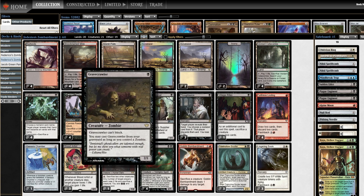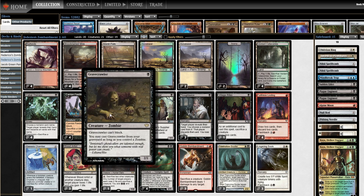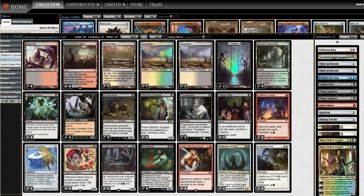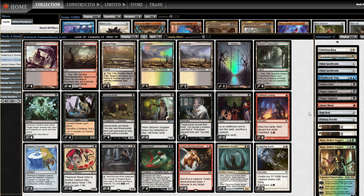Zombardment was brewed up by Sam Black back around 2011 or 2012. Gravecrawler was the card that inspired the deck — if you have a zombie, a Gravecrawler, and Goblin Bombardment, you basically pay X to deal X damage to any target every turn. And if you have Blood Artist in play, you're also draining out along the way. Sam top-8'd a Legacy Grand Prix with this deck of his own design. It's kind of fallen out of favor since — cards have gotten better, Legacy's changed — but I'm here to bring it back.